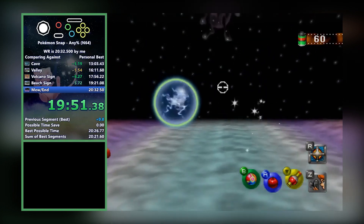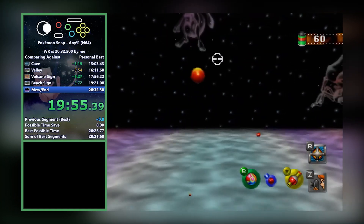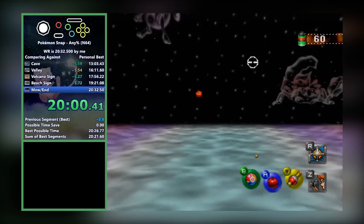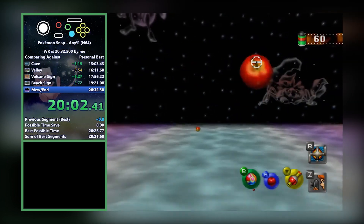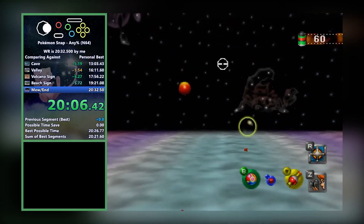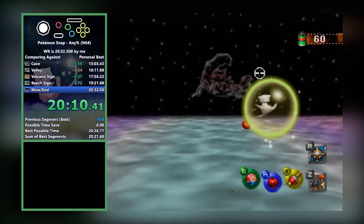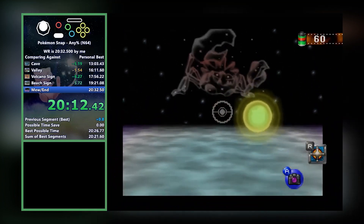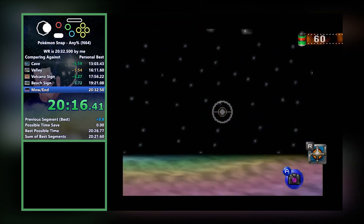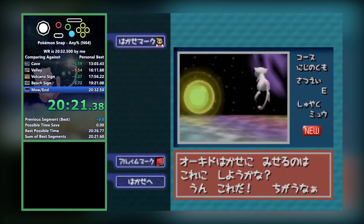That doesn't mean it's an easy course. The Mew battle can lose a lot of time if the runner misses the pester ball shots — missing a shot and letting Mew get past you forces another flyby segment, and each one of those misses wastes around 5 seconds. Miss 2, there goes about 10 seconds from your run — that could be the difference between a PB and not a PB, or world record and not world record. The runners also have to deal with Mew going side to side, which is another possible section for time loss. Once the shield is down, you take a quick picture of Mew and quit the course because the score doesn't matter at that point.